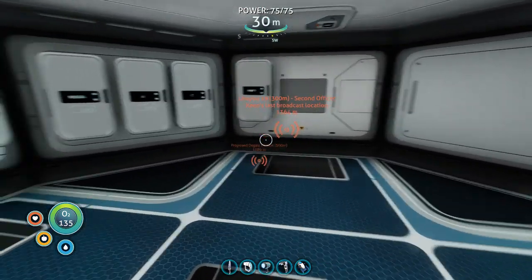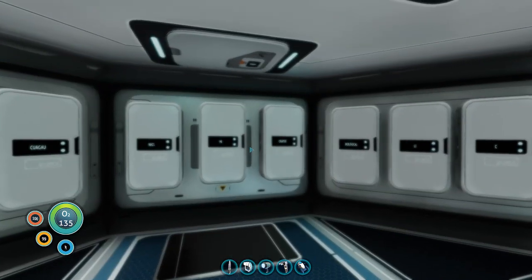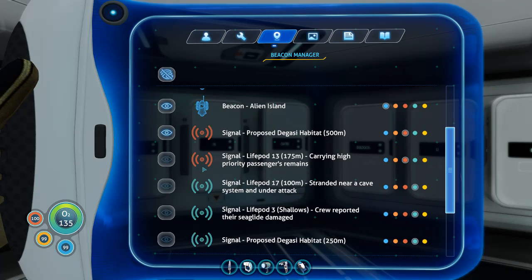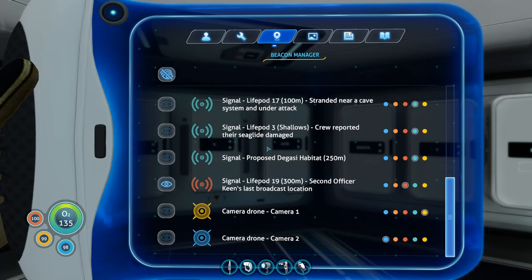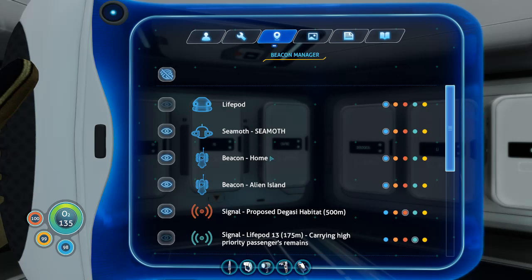All right, what else do I need to make? Now that we've recovered from that tragedy, we need to look at our beacons and make sure we've got everything turned off that needs to be turned off. We went over here, so that is now that color. Can't go there still. Next we need to go to turn off the alien island for now — that's annoying to see all the time.